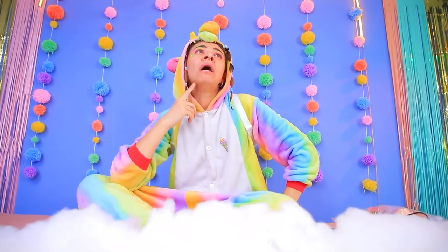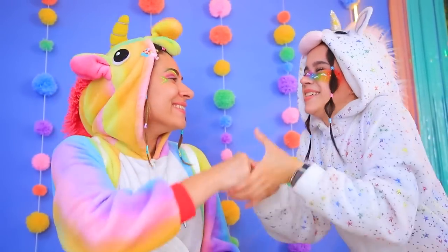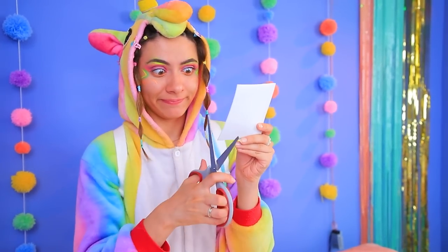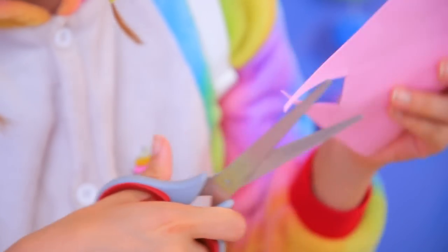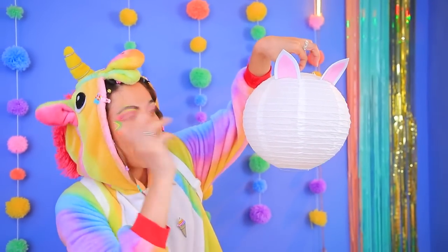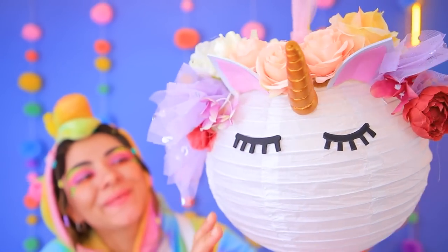I should come up with something else! A paper lantern! I know — I'll turn it into a lamp! Thanks! What I need isn't a lamp, but a unicorn lamp! Cutting ears out of foam paper and attaching them to the lamp! Adding eyelashes and a horn! Tooling flowers! Stunning!